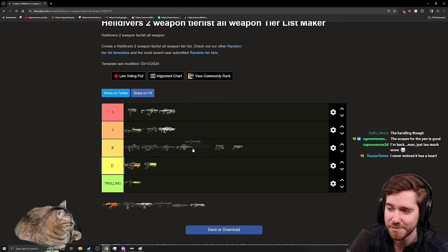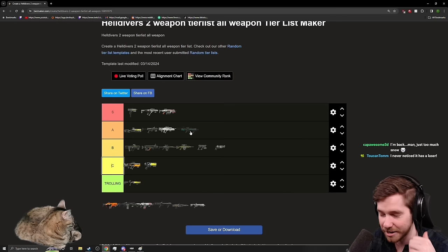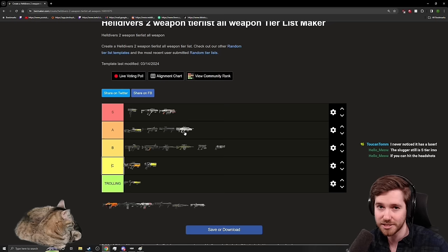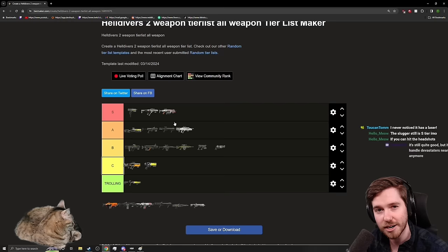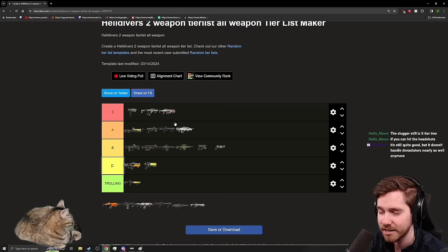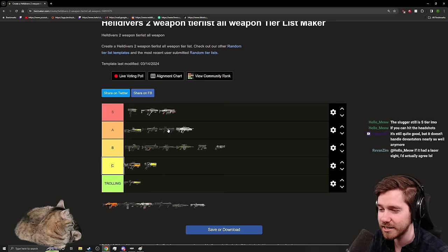The Slugger still deserves A tier. I know a lot of people are down on it because it can't open crates anymore and has lower damage with very little stagger, but it still competes against other medium pen weapons and is a little better than the Liberator Penetrator. That said, I'd 100% recommend giving the Dominator a try — with the Slugger having a lot less stagger now, you have to be more deliberate with your shots and can't just body an enemy and expect them to flinch. They went a little too hard on the Slugger's stagger nerf.